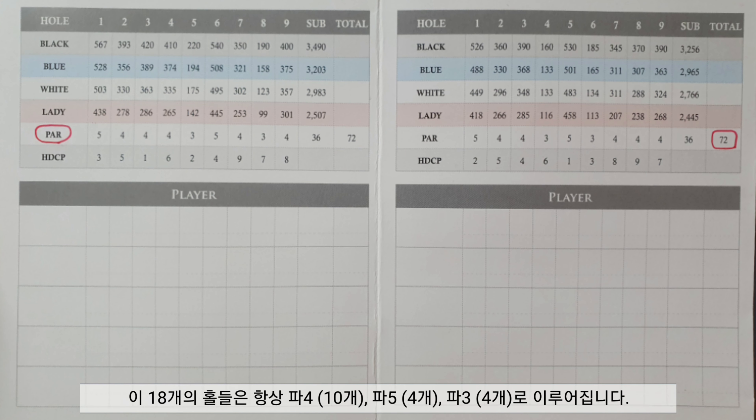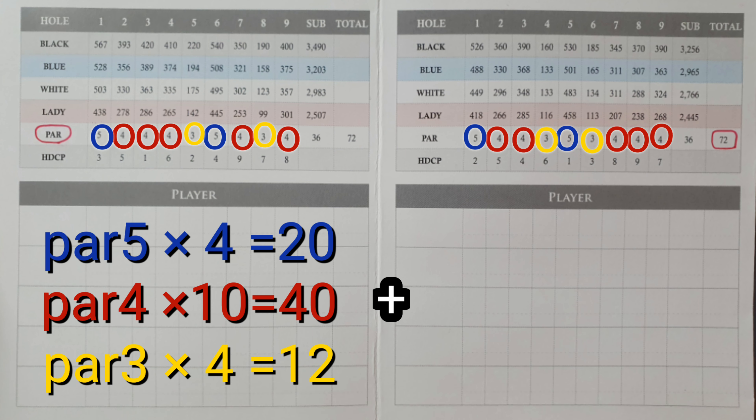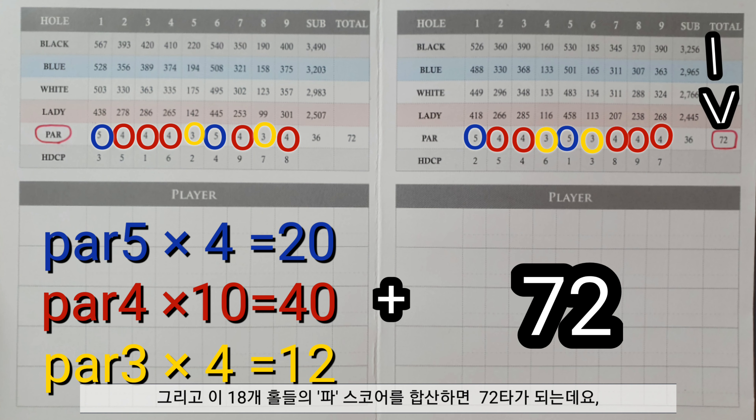These 18 holes always consist of 10 par 4s, 4 par 5s, and 4 par 3s. So if you add all of those par scores together, it comes to a total of 72 — and this is the par score given for 18 holes.